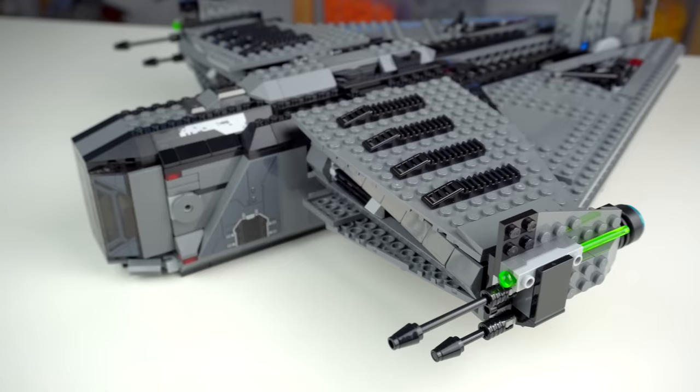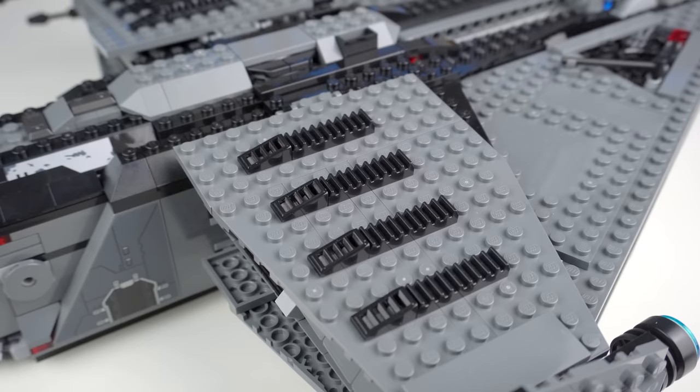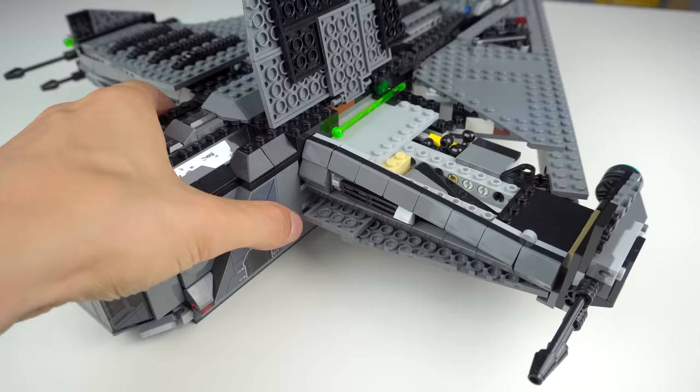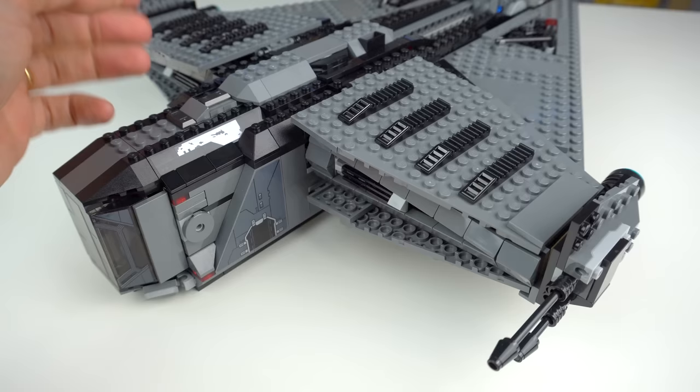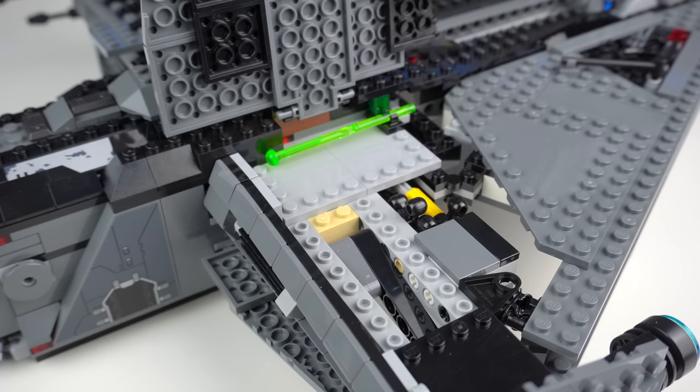To the side of the wings there are two laser cannons and a shooter element, and you can raise the wing assembly to see the place where you can store a single extra shooter. This is where the model starts getting to me — it feels like it was too much trouble to find a way to lock the flap into place, so the solution was including a clip to store a shooter, which suddenly became a play feature. I'm not buying it.